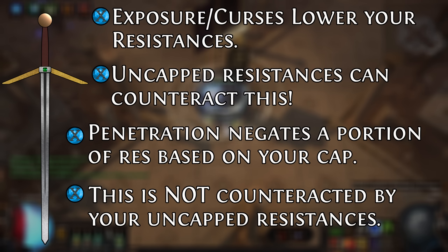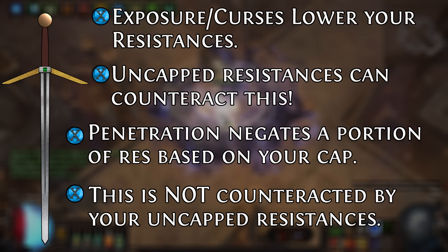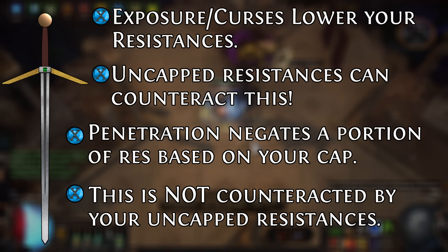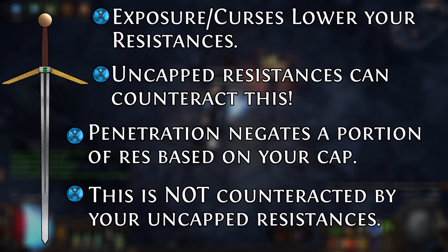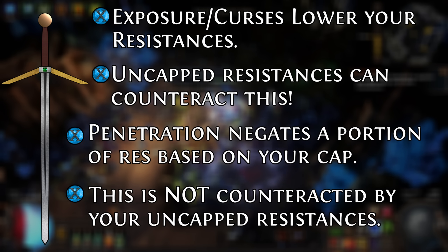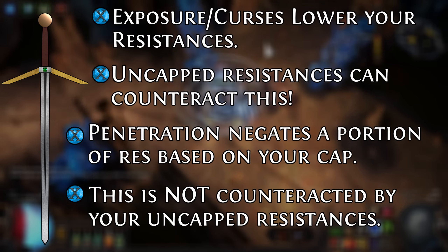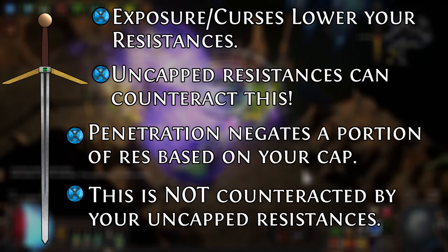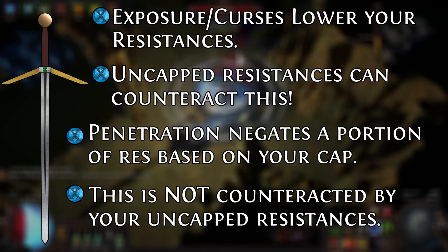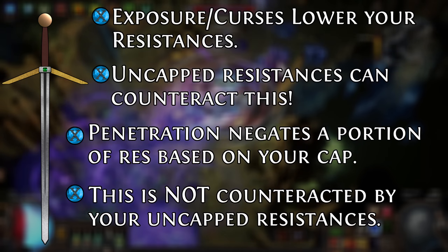Penetration, on the other hand, works a little differently but can be equally dangerous. Penetration does not modify your resistances — it punches through your capped resistance. So if you have 90% cold resistance and you get hit by one of Shaper's Frostbolts that penetrate 25% of cold res, your cap is 75 and it's penetrating 25, meaning your effective cap for that hit is 50. You can think of this as taking double damage from that attack, since you effectively have 50% cold resistance against that skill.